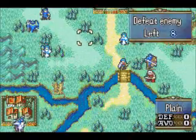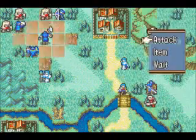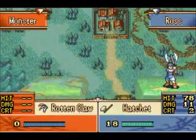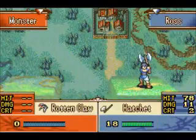Hey there everybody, this is the Gamer Dojo and welcome back to Let's Play Fire Emblem and the Sacred Stones. In the last part, we got halfway through the Zaha Woods, and in this part, we're going to finish up the chapter with Ross killing a monster. Thank you very much, Ross.